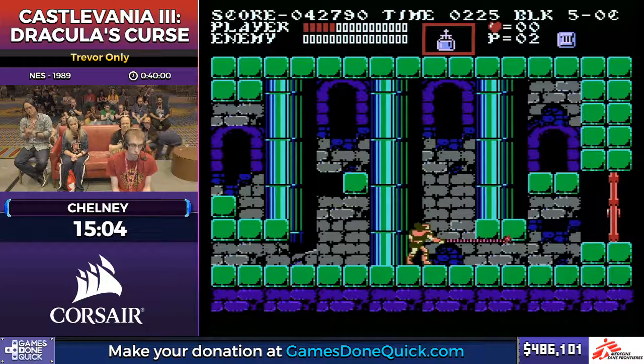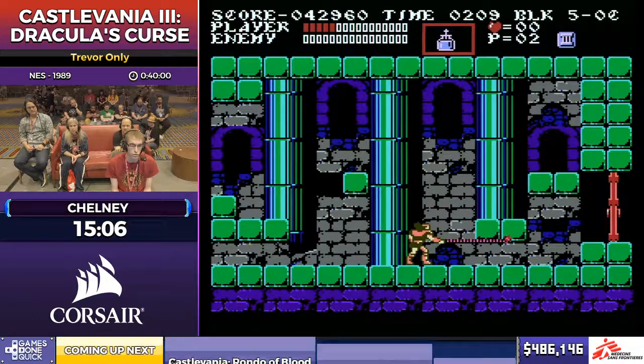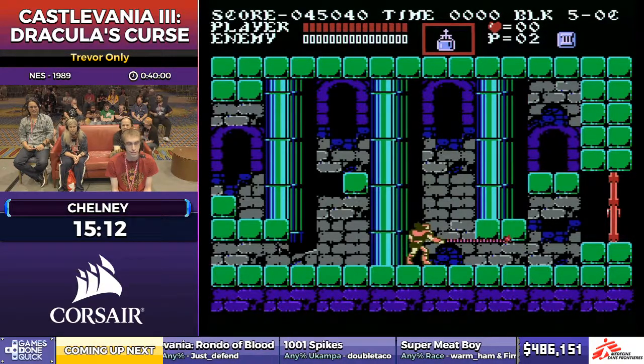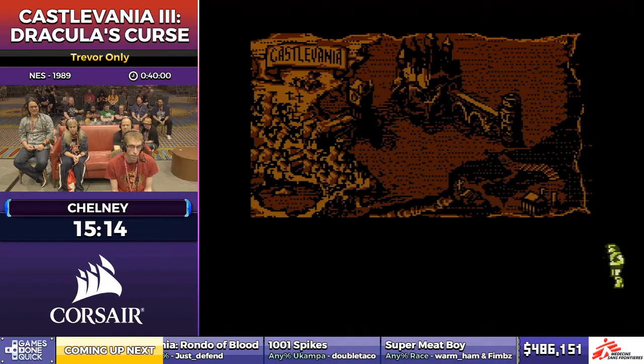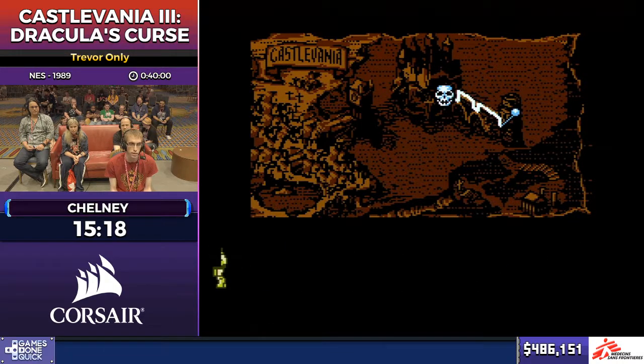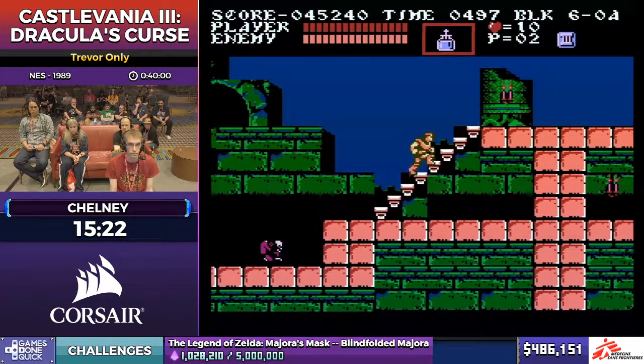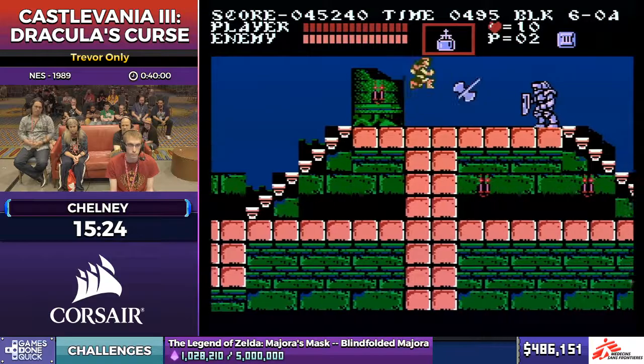I had some extra damage unfortunately, so that stair room was a little slow. That bird at the start of the screen cost a lot of hearts too — it just wouldn't get down. The worst part about the birds is they're just the worst form of randomness in the game, especially for Trevor, because the other characters have generally more effective ways of dealing with stuff that's above you.